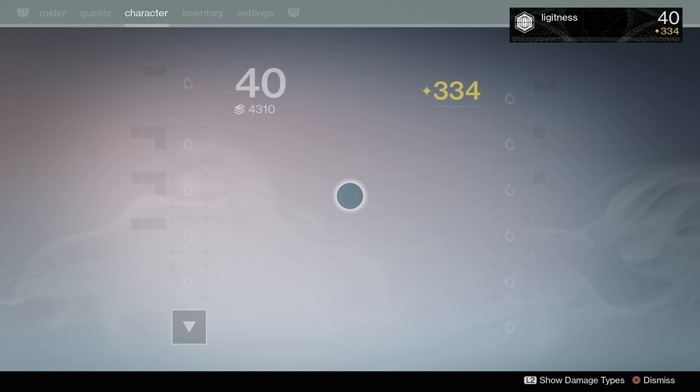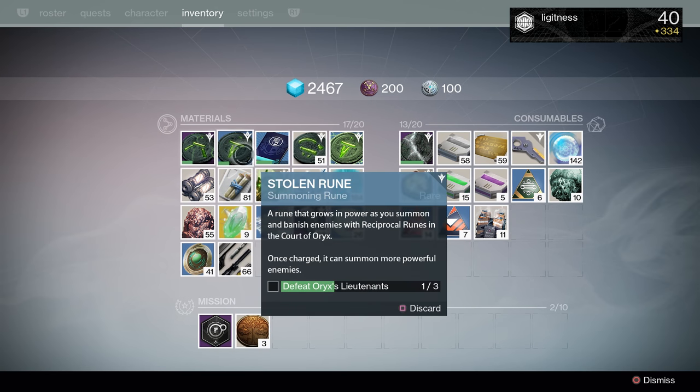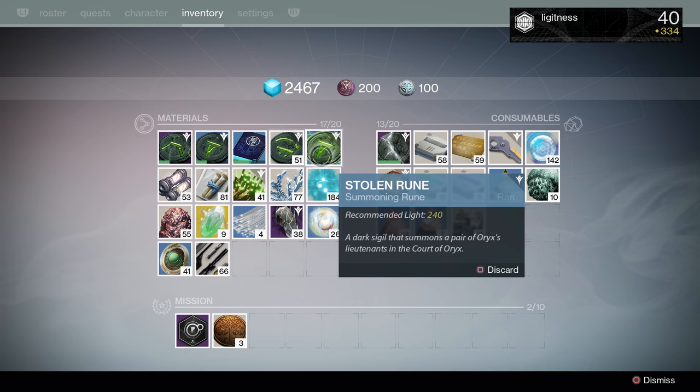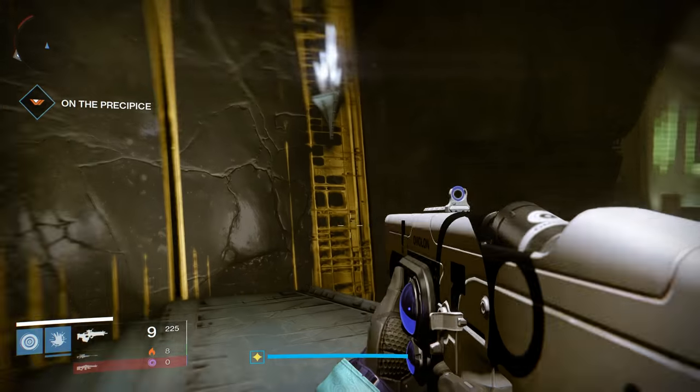If you look in your submenu right here, you will see the recommended light level. Reciprocal is 190 — super low. Stolen is 240. And then a full Antiquated is like 300, I think. It's not high or anything.